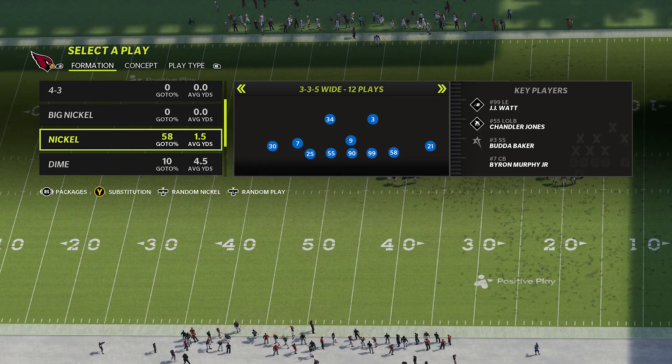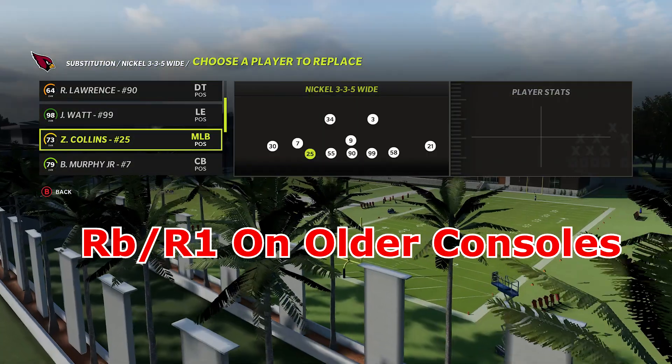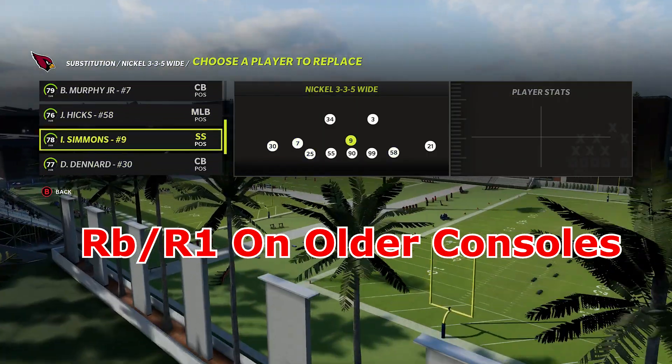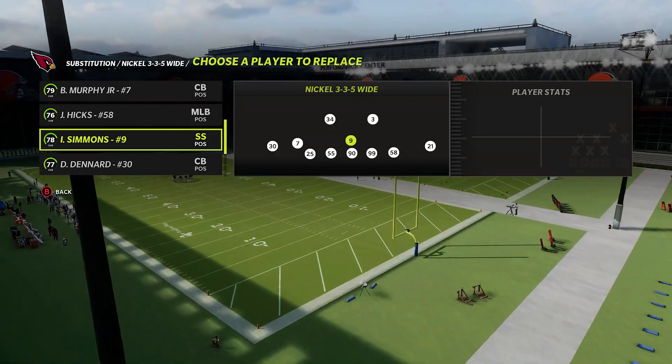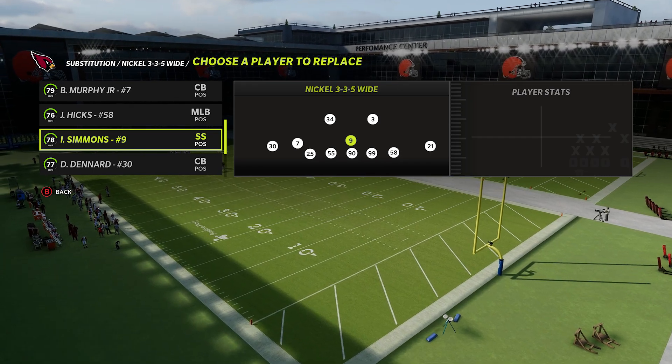This is going to help you take away corner routes or deep crossing routes that are a pain to stop. Another crucial thing with this defense is you want to make sure to sub in a fast safety at the middle linebacker position because that's going to be your user. Press the triangle button and scroll with the D-pad until you get to the middle linebacker position. I already have Isaiah Simmons plugged in there — put whoever your fastest and best user safety is in that spot.